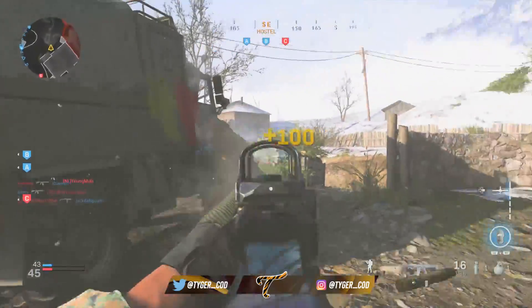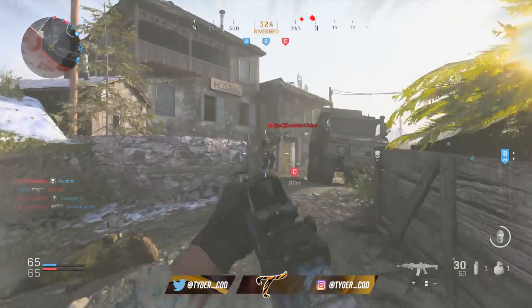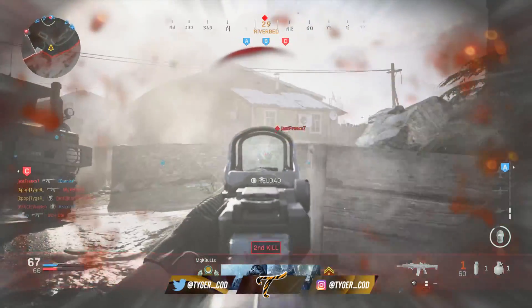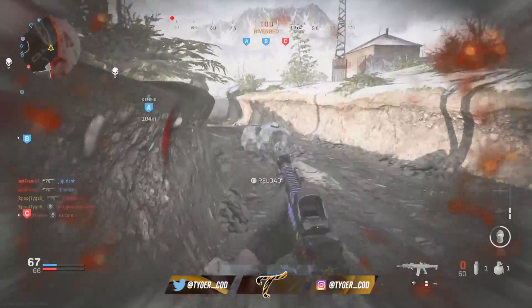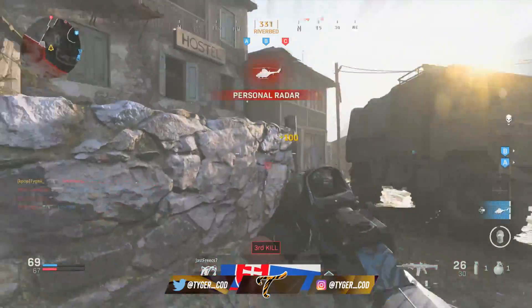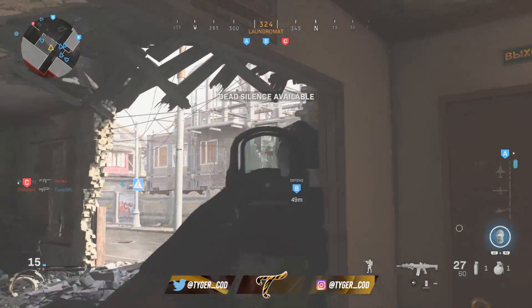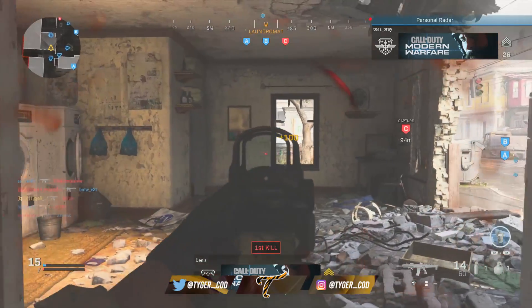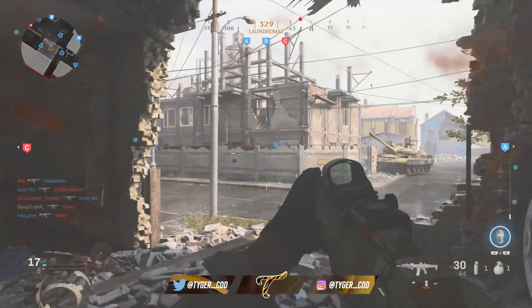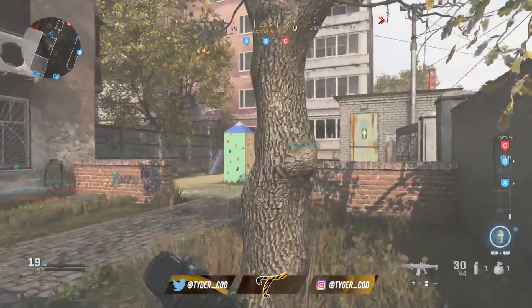If you do see someone, think about whether you want to re-challenge that. It might be better going to a different part of the map to either flank that person, set yourself up into a better spot if you think you're going to be rushed, or completely ignore them and go find new enemies. In Modern Warfare, we don't always have the luxury of being able to re-challenge someone in these maps, so keep it in mind.